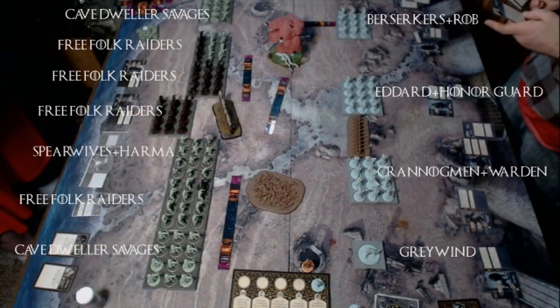If it ain't broke, don't fix it. For deployment, I have Cave Dweller Savages on the flanks because that's where I expect them to go, then Free Folk Raiders peppered in between. Harma is on the opposite side of the Palisade — we're playing Fire and Blood. I want to try and get my opponent to converge into the middle so Harma can influence a lot of things, and have the Cave Dweller Savages with their Speed 6 burn up the sides to start getting flanks.